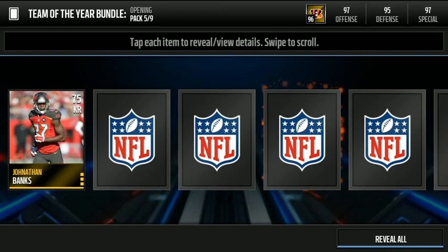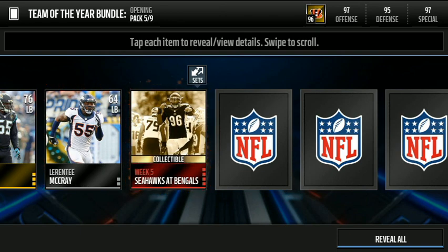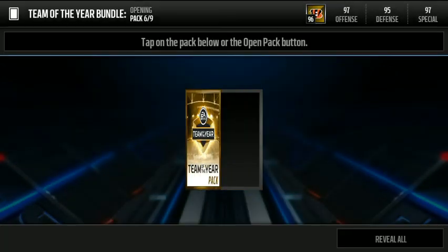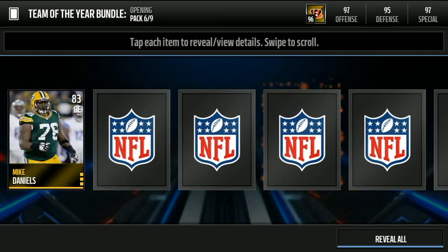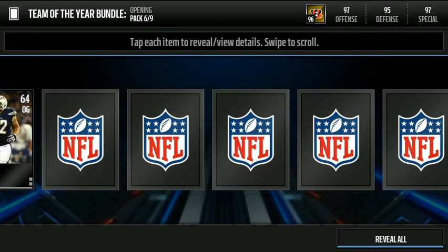I will also be opening the other two packs that I can get with 700 cash. There we go, we got a Seahawks at Bengals week collectible, and that is an elite so it will go for more money or I could put it in the set. We got a golden week collectible.